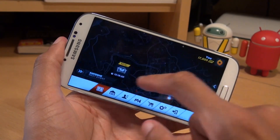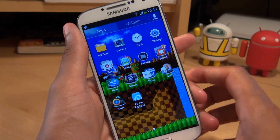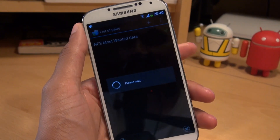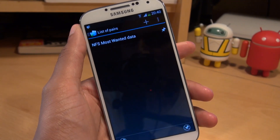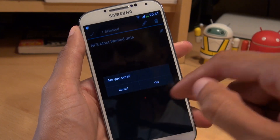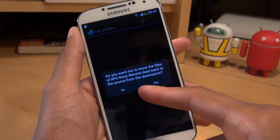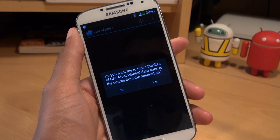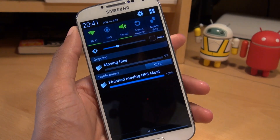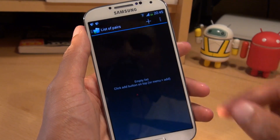So that's how easily you can move across application data to your microSD card. And just to show you — if you ever want to move the data back to your phone's internal storage for whatever reason, just go back into the application, unpin the data that you moved across. Once that's done, hold down on the application and select the trash can to delete. It gives you a message saying: are you sure? Yes. And it says: do you want me to move the files of Need for Speed Most Wanted back to the source from the destination? Yes — so it's going to move them back from the microSD card to the phone's internal storage. That took about four or five minutes.